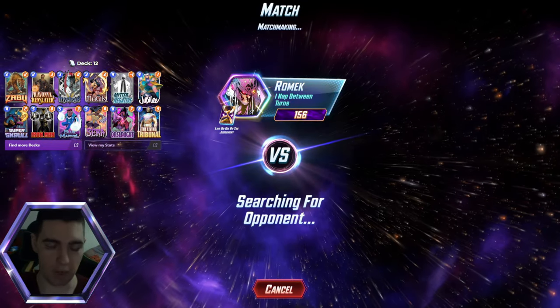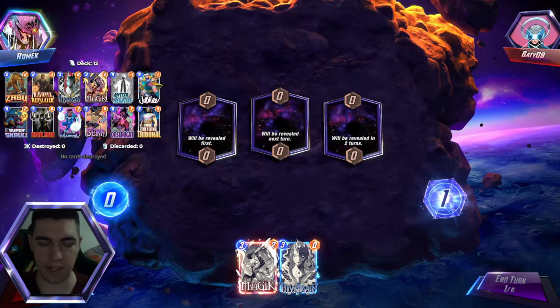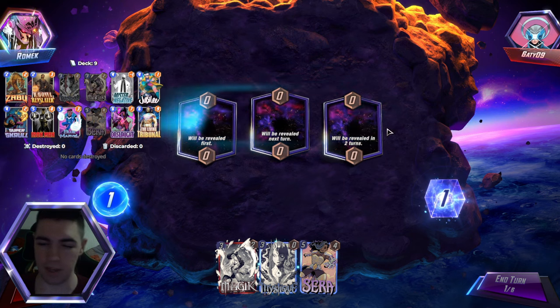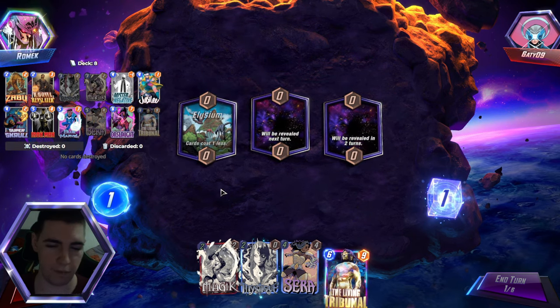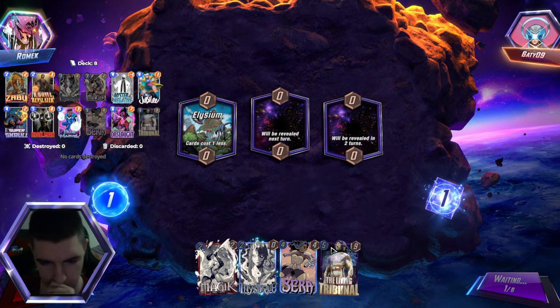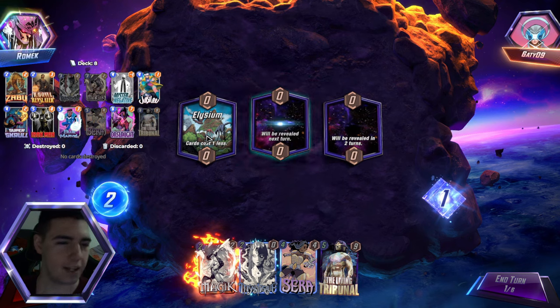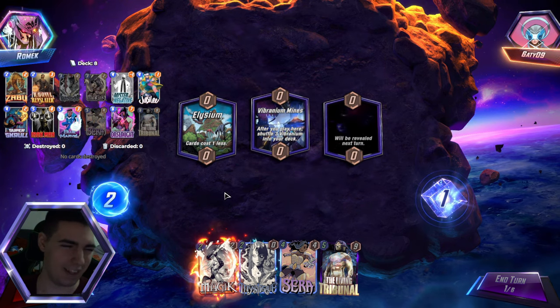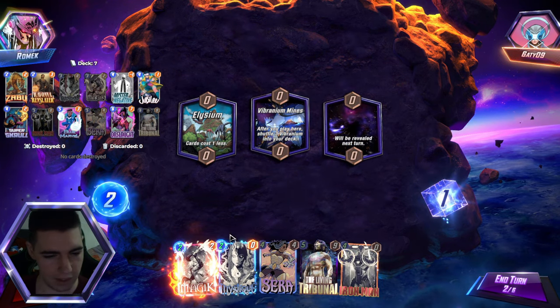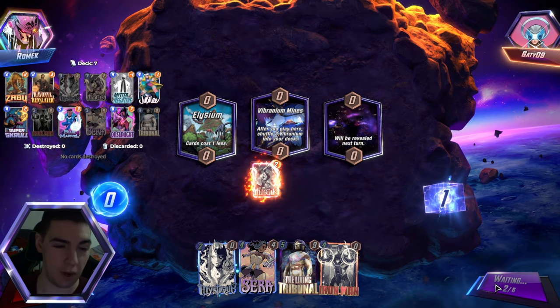I think this is like one of the sleeper OP decks right now, because people are not playing Sera — because Sera insta-loses to Hela, and Hela is the most popular deck in the game. So you gotta be ready against Tribunal. Elysium is very interesting — this is probably one of our key locations, probably my most powerful location, because the sooner we get to play, the better our deck is.